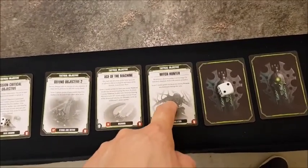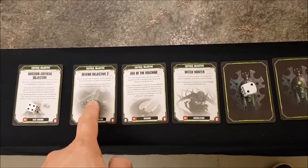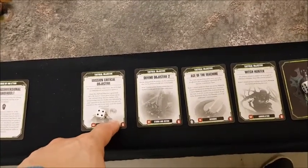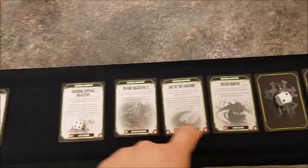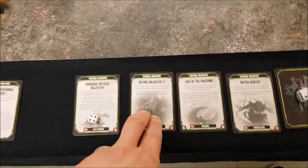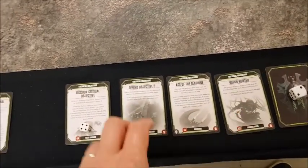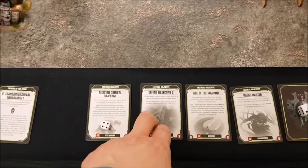With only two units on the board: can't control three objective markers, can't control all even numbers. Could potentially get Witch Hunter, Defend Objective Two needs two consecutive turns so that's out. Mission Critical gives one point now. Looking at potential scores: if we get Witch Hunter that's 12, if we get something else it might reach 14 versus Space Marines 16 — so this is close.